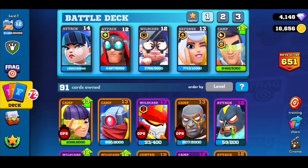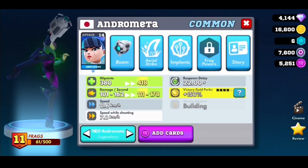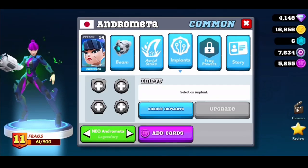Implants are found on the characters screen. As you click on them you'll see that there are four different types of implants. There are 12 different named implants and each have four versions varying on the rarity: common, rare, epic, and legendary. So like cards, implants have rarity factors too. That brings the total of 48 different types of implants for you to find, earn, and unlock in the game.